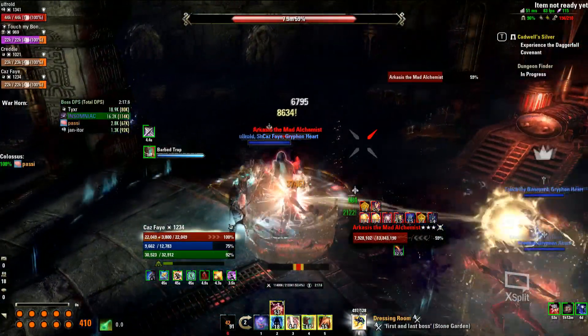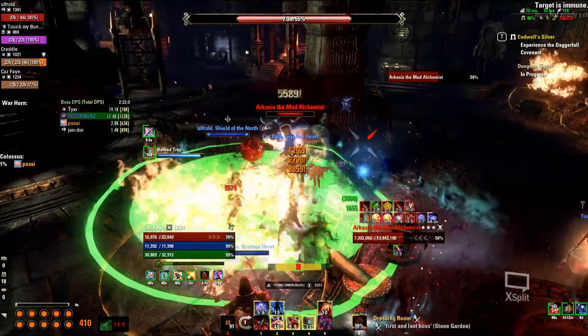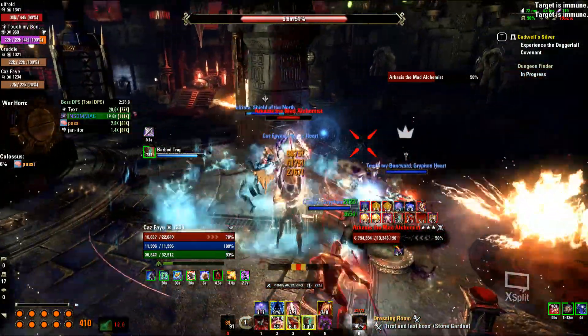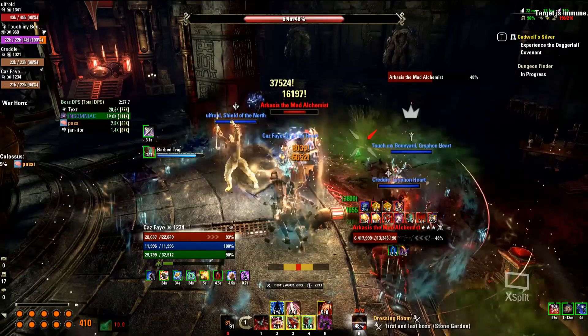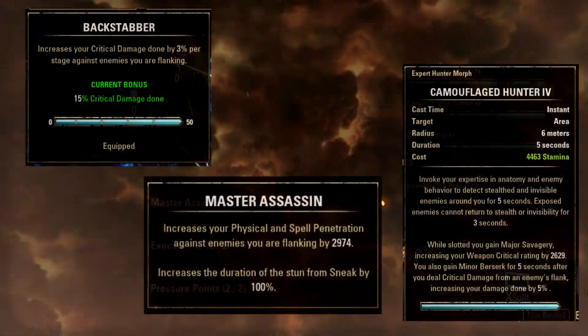Ideally your healer will be behind you. This way they can reach you not only with heals but also with important buffs to increase your damage. Additionally, some skills, classes and CP benefit from flanking, which means hitting the enemy from behind or from the side. Due to this you will further increase your damage by staying behind the enemy and in front of your healer.